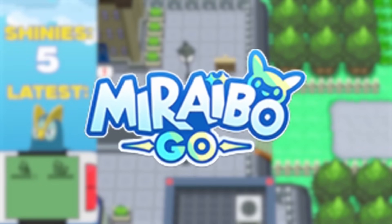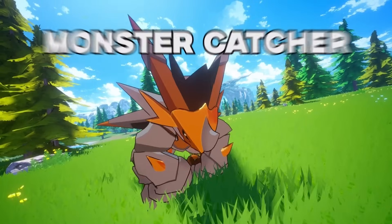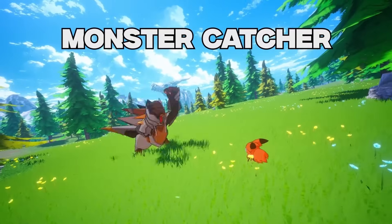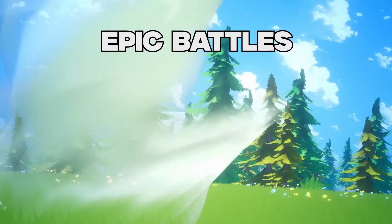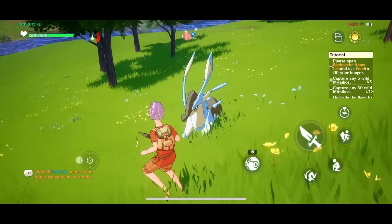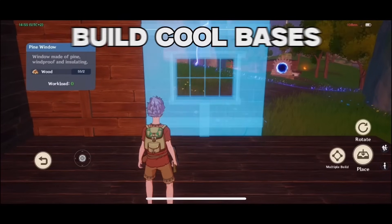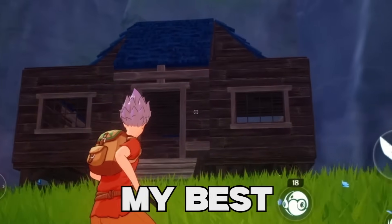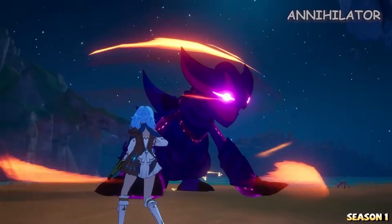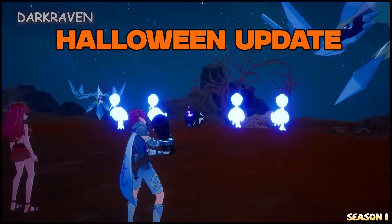And that's this video's sponsor, Miraibo Go. Miraibo Go is a completely free-to-play, Pal-like monster-catching game which was just released on mobile. Whether I'm on the bus to school or in line to grab a coffee, I'm always glued to my phone, and I'm gonna show you why. In Miraibo Go, you don't just go around collecting new creatures — of which there are literally over 100 — but you can also construct awesome bases. What's super exciting is that just a couple days ago, Miraibo Go launched their Halloween update, which is one of their largest updates to date.